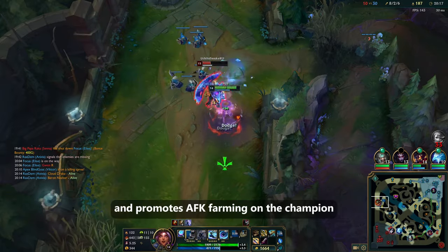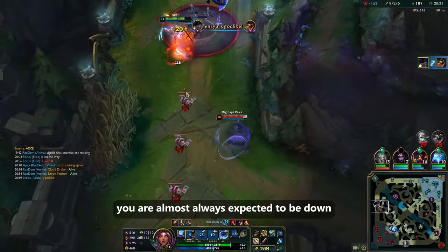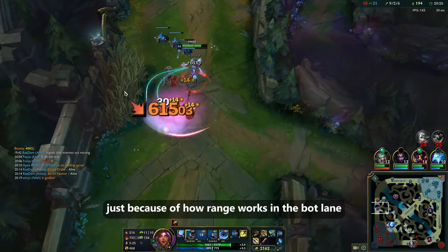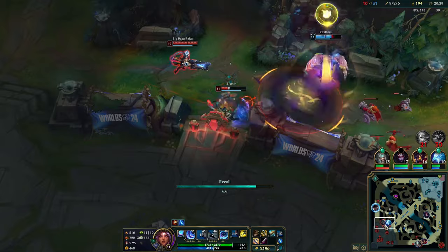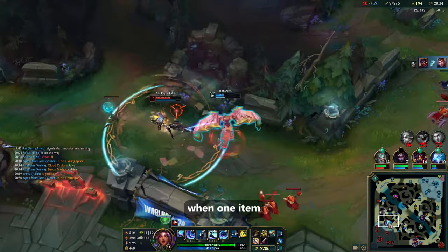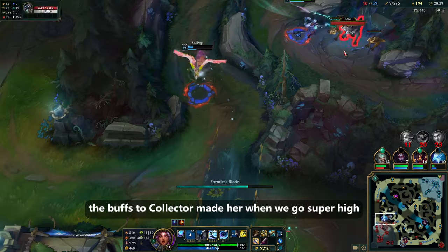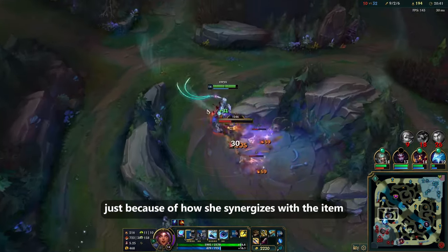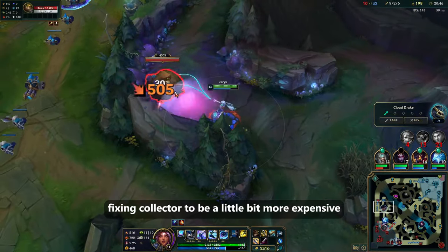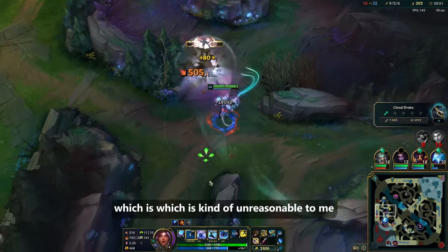Lowering her early game damage by this much on E makes unfavorable fights almost impossible to win. This lowers skill expression and promotes AFK farming, which doesn't make sense because when playing Neela you are almost always expected to be down CS versus ranged champions. Taking away her skirmishing ability, which is her bread and butter, doesn't make sense when a single item buff is the main culprit for why her win rate is so high. The buffs to Collector made her win rate spike because of how she synergizes with the item, but instead of nerfing or hot-fixing Collector to be slightly more expensive, they hard-nerfed Neela's damage instead.